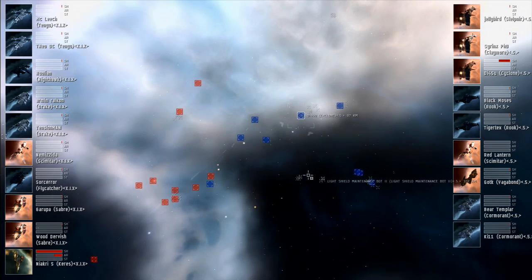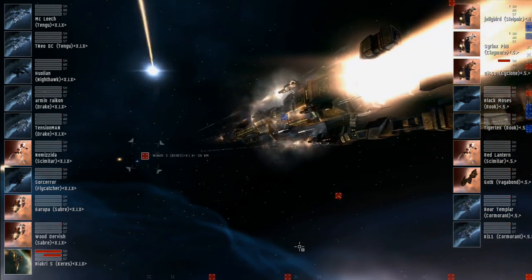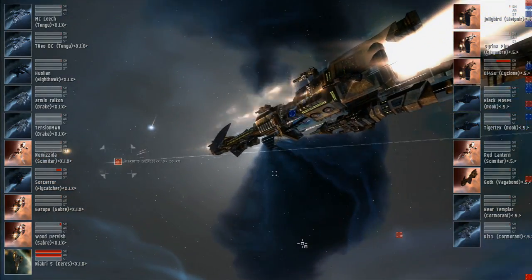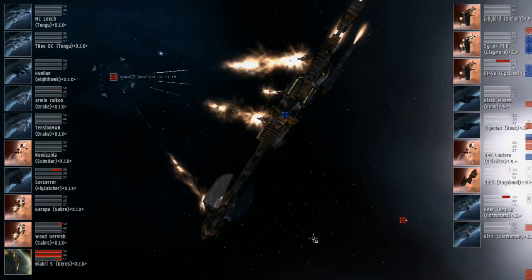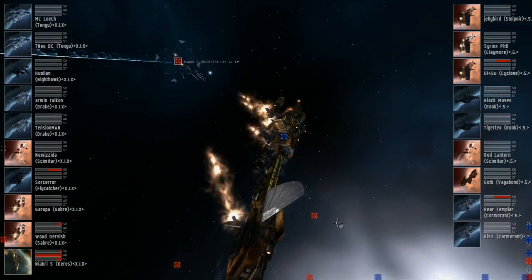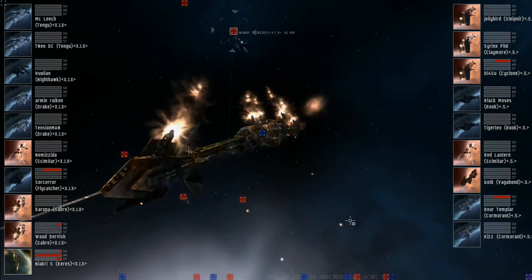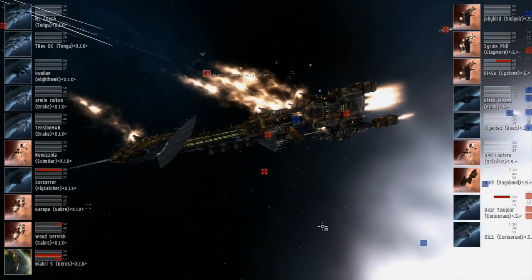And the first blood candidate will be the Keres for Legion of Death — it's seriously in armor now, going into structure. Meanwhile, on the 5, the Cyclone and one of the Cormorants are taking damage. The Keres is now in structure, and one of their Flycatchers is nearly in armor, as the Keres gets a rep cycle from the Scimitar, so it looks like it's going to survive a little bit longer.